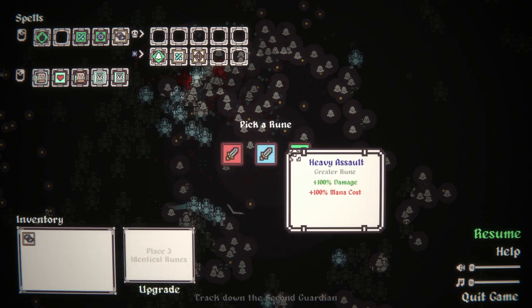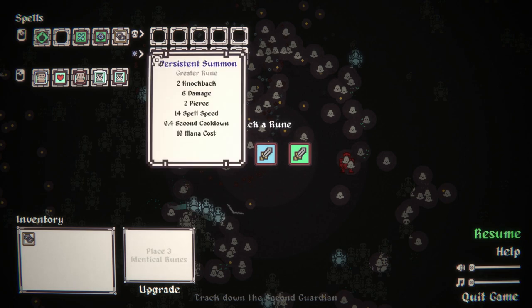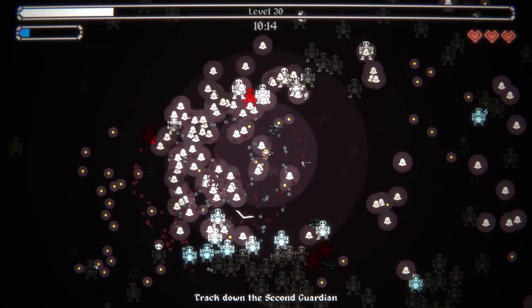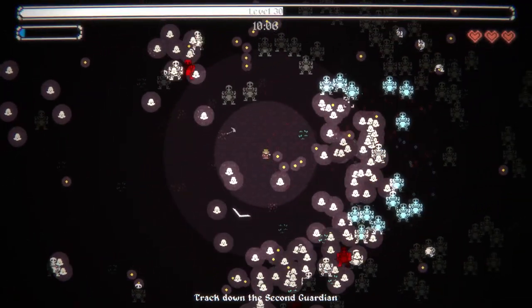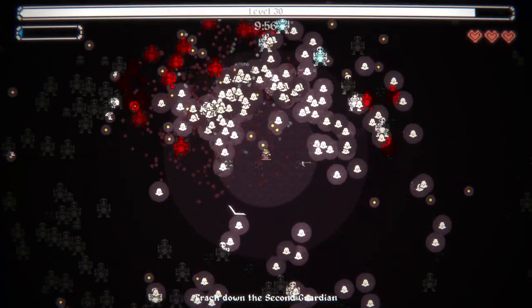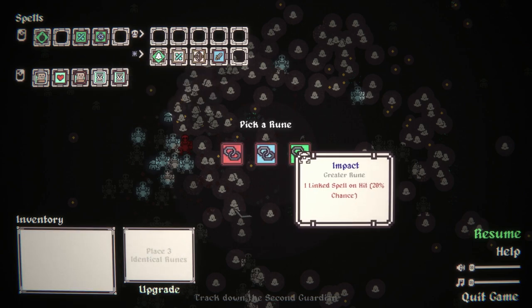Upgrade. Extra damage, cooldown time, sculpt beam damage, or just 100% damage — technically I want both of these. I think I want reliable damage. More mana regen would also be really good. There is also the spell cost reduction, but I'm not as reliably able to use that. Track down the second guardian. I guess I should probably do that.